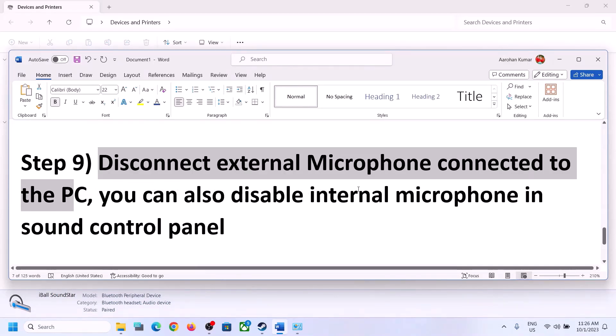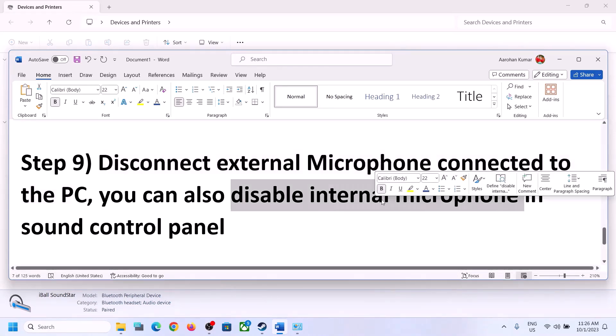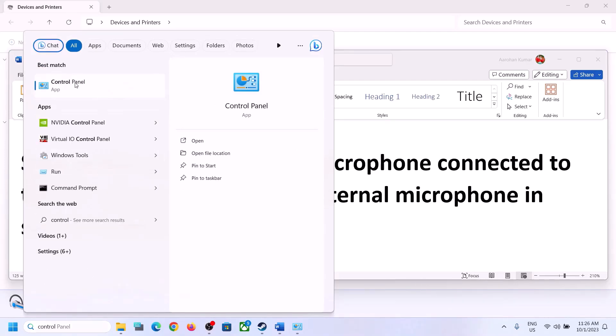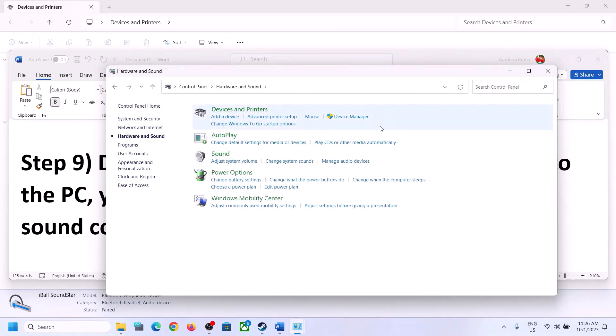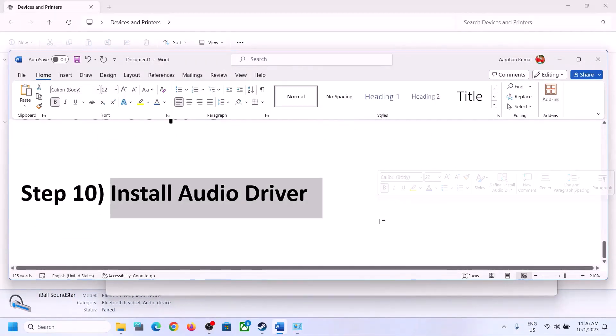The next step is to disconnect any external microphone connected to the computer. If you are not using a microphone in the game, disconnect the external microphone. You can also disable the internal microphone in the Sound Control Panel — type 'control panel' in the Windows search box, go to Sound, then go to the Recording tab. If you are not using the microphone, right-click on it and click Disable. After disabling, launch the game and check.